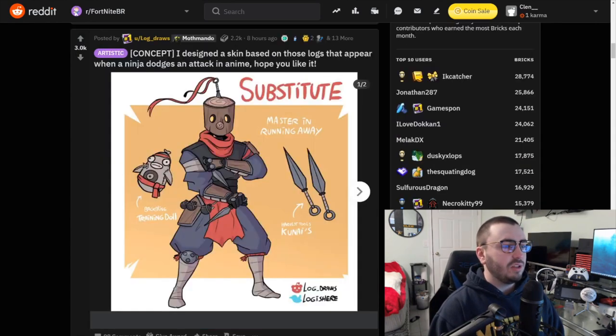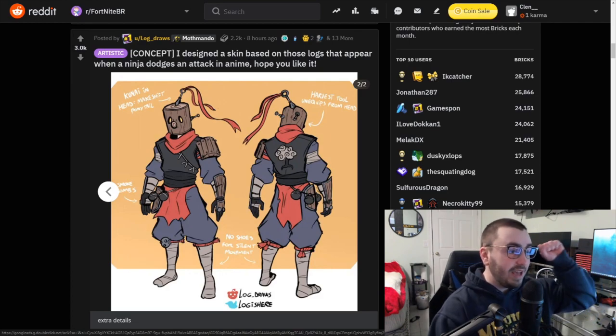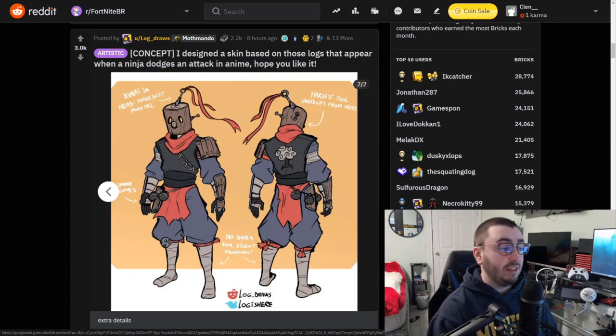I designed a skin based on those logs that appear when a ninja dodges an attack in anime — I hope you like it. Now I get it, it took me a second. That's really, really creative. It has a back bling harvesting tool — you can take the thing out from the head and it becomes a harvesting tool. Awesome idea, this is super creative. I love this.